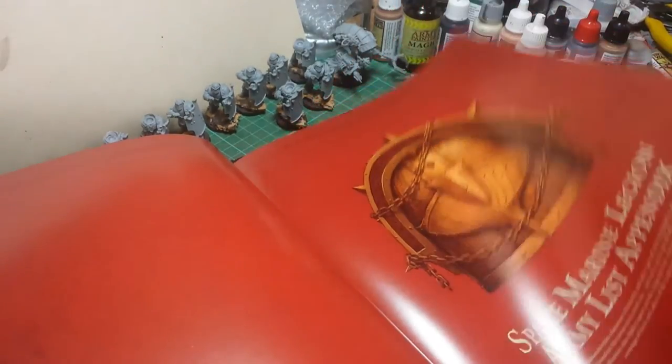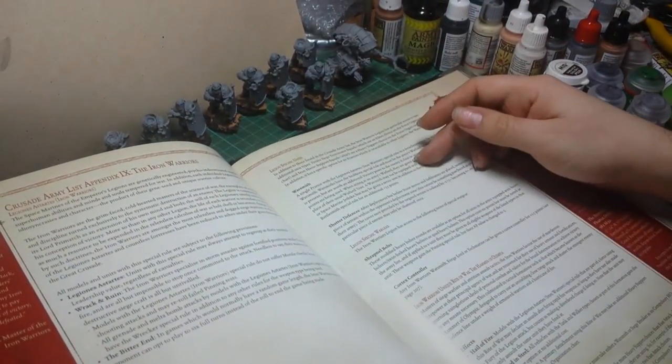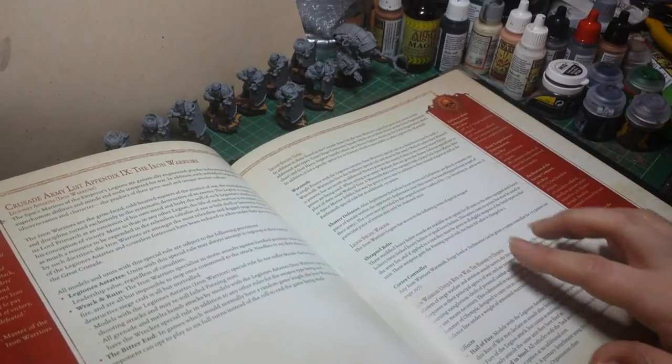Space Marine Legion Appendix. This is where your forces come in. You've got your Iron Warriors. Rules for a Warsmith, specific War Gear. Your Shrapnel Bolts. Cortex Controllers.